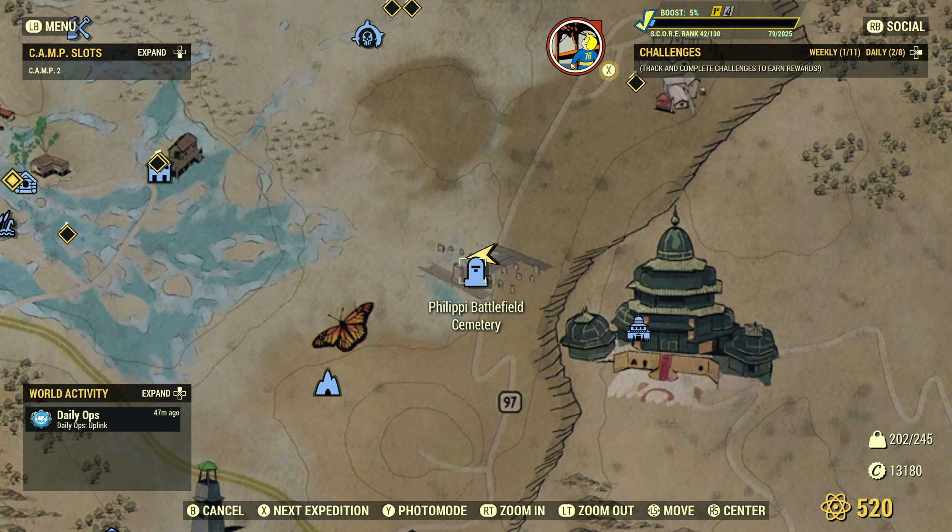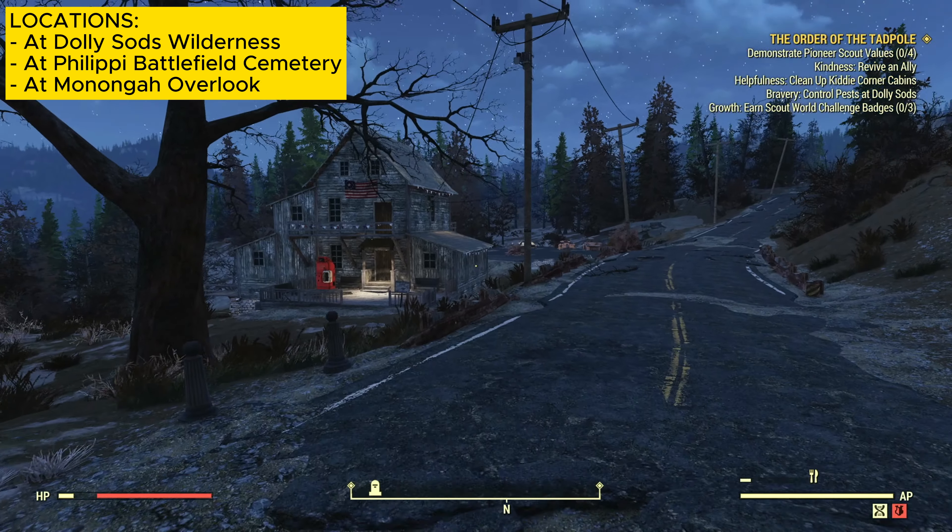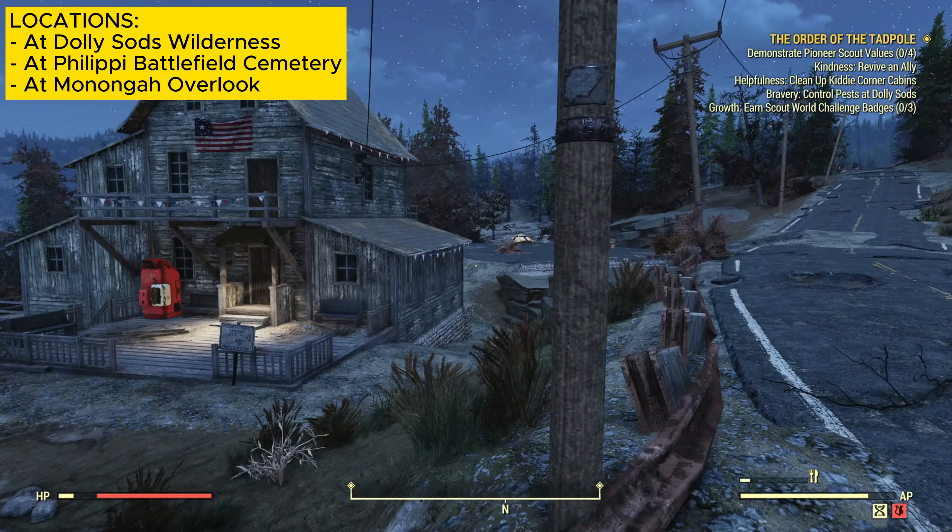Enemy number fifty is the yao guai, one of the more widely known aggressive creatures. You can find this enemy at the Philippi Battlefield Cemetery. Once you spawn in, continue on the road past the cemetery and building. In the parking lot there should be one yao guai that you can kill and farm.